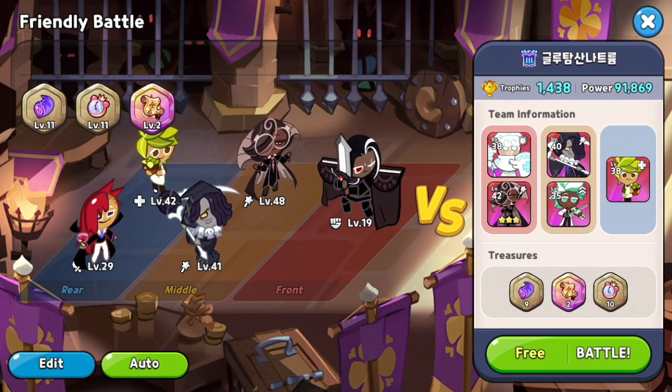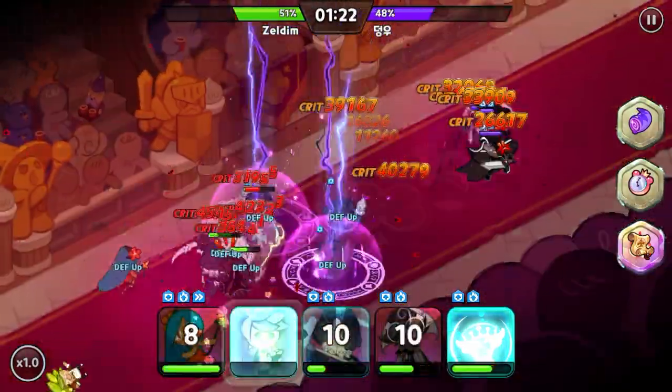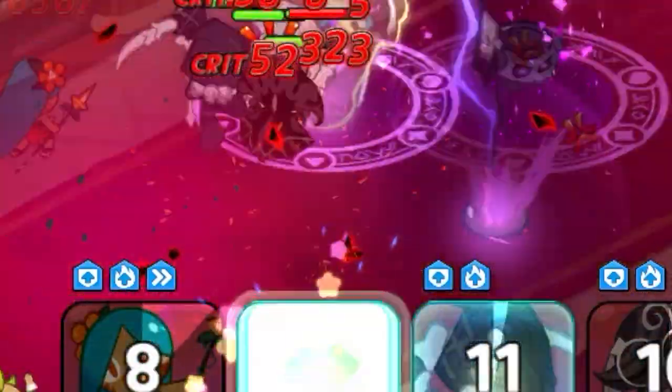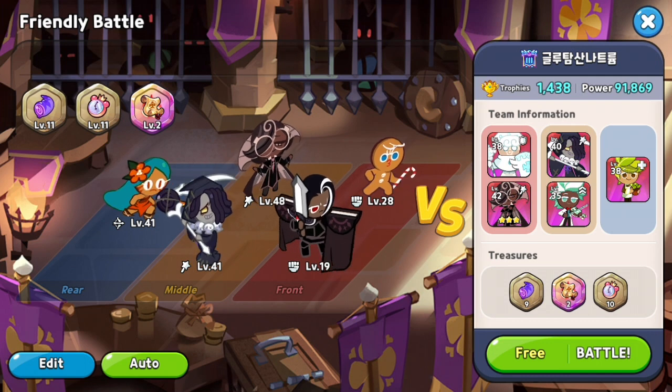Next would be the Vampire team. This team is used to counter the Pomegranate team. Note that Vampire will automatically kill any herb with full attack toppings, so you have to adjust if you want your herb to survive in an equal matchup. This team is usually squishy depending on the treasure they use, which is why Ginger Brave teams or Lily teams can counter them.